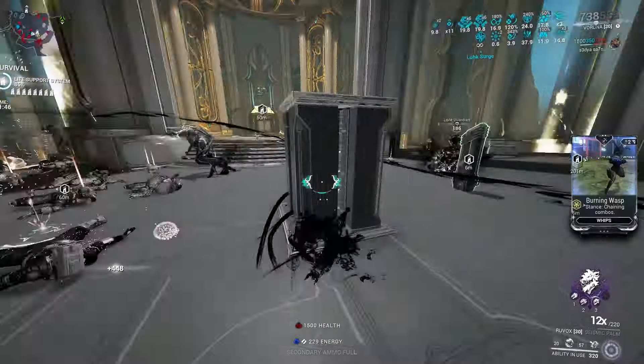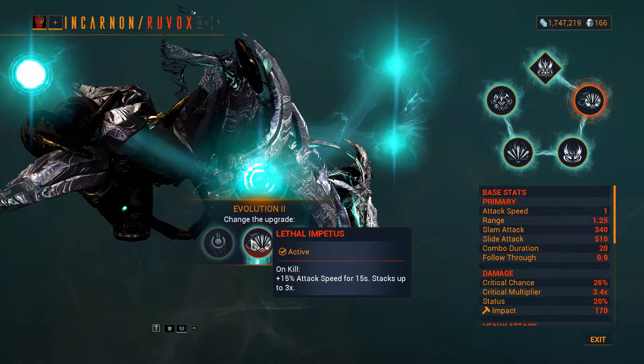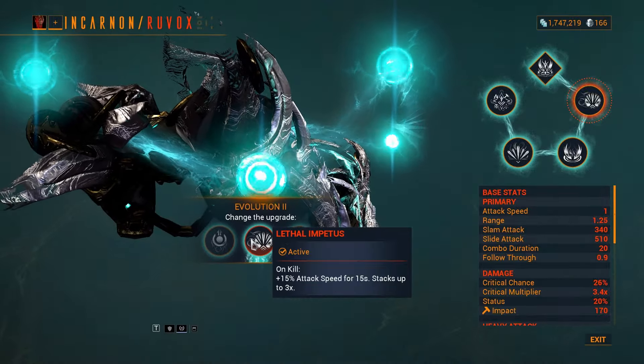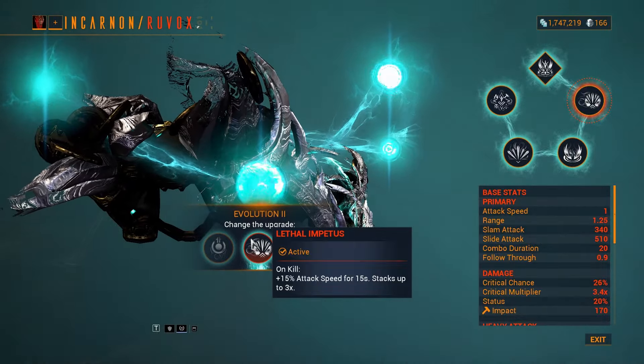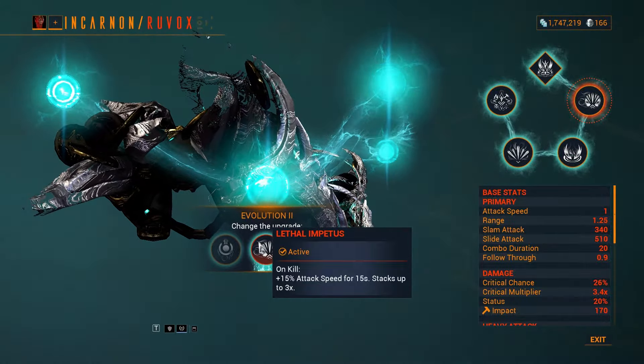The second evolution — I went with the middle one — allows you to get 15% attack speed per melee kill. This buff stacks up to three times, removing the 35% negative attack speed from the first evolution. Thank god they thought about this; I don't know why the negative 35% attack speed exists in the first place, but whatever.